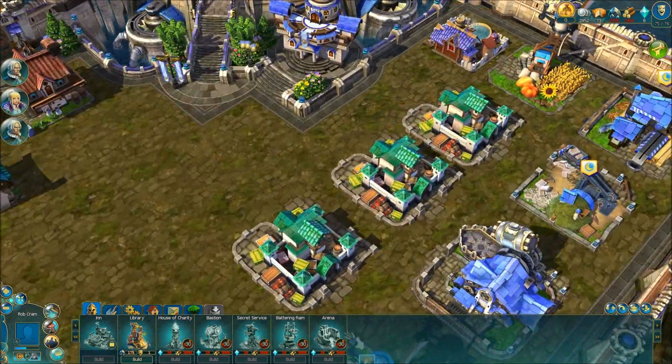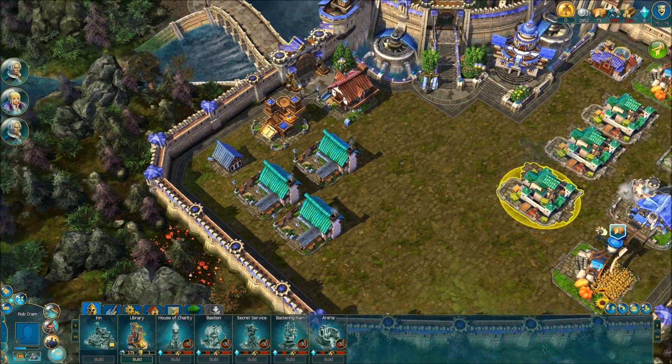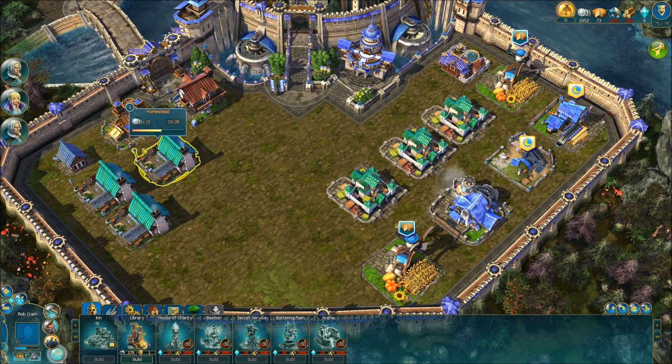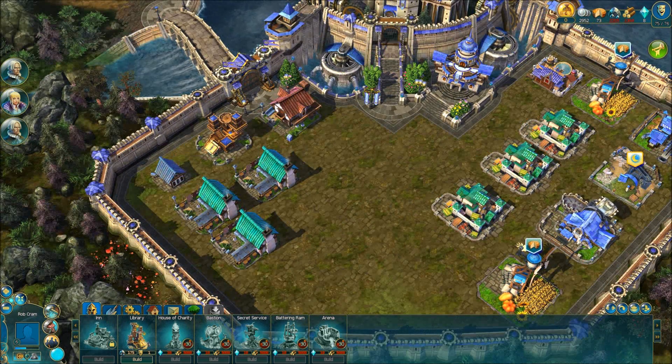First off, this is your base of operations — it's basically your hub, your castle. This is quite a few hours into the game. I've managed to construct all of these buildings which on this side gather my resources, and these are my more residential dwellings that also improve my financial income for each cycle. The top right of the screen shows you what resources you have.